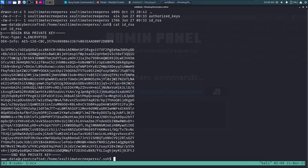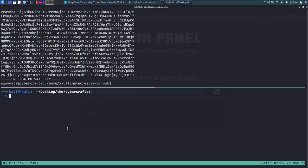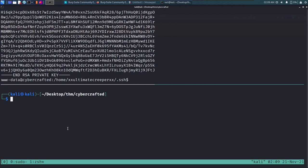We cat out the id_rsa file and see it's encrypted — it says AES-128-CBC encryption. We copy it, switch to our local terminal, paste the key into a file called id_rsa, and chmod it. We SSH as ultimatecreeper specifying the key with -i. It asks for the passphrase — the key is encrypted and we don't have the password. Trying 'diamond' plus numbers doesn't work.